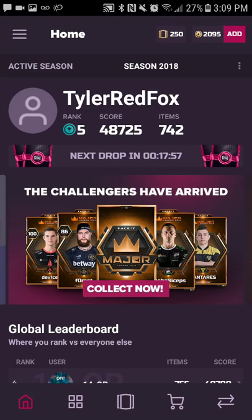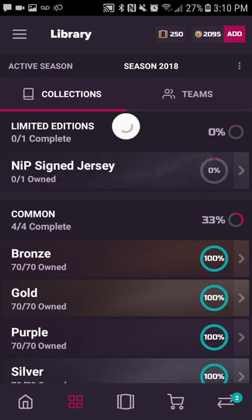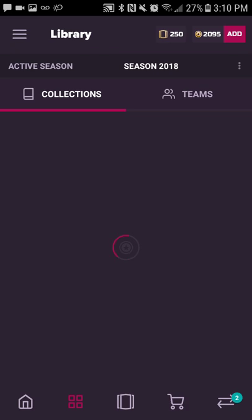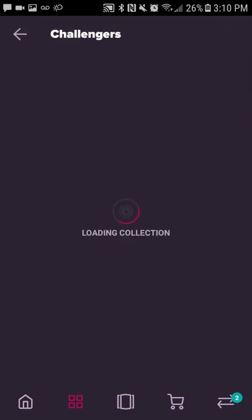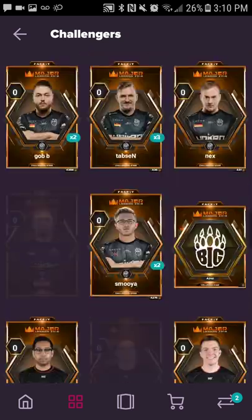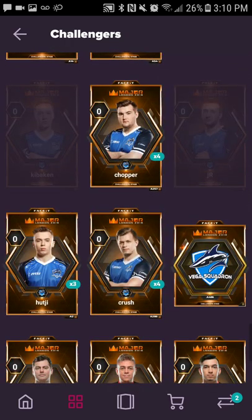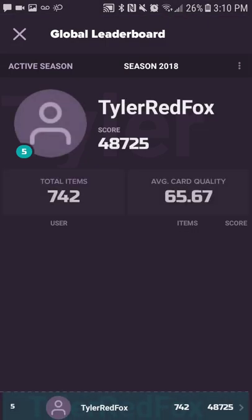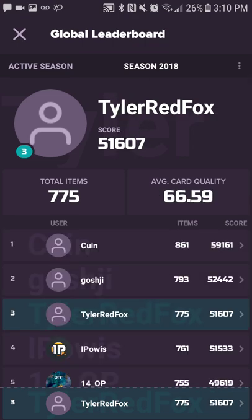That's it, I'm out of packs. I should have 10 cards left that I need — let me refresh. Nine cards left. Still need: Get_Right, KRIMZ, Tizian, CONFIG, Azure, Stillo, gigabin, JR. Let's see how this affected my rankings — okay, back up to number three now. If I get those last few I'll be close and maybe pass gosh_g depending on mint — in terms of score, not item number.